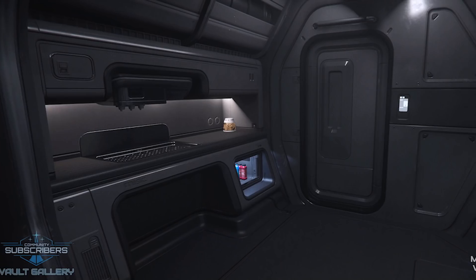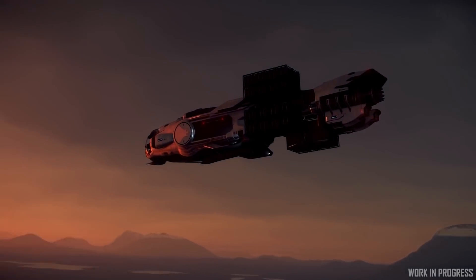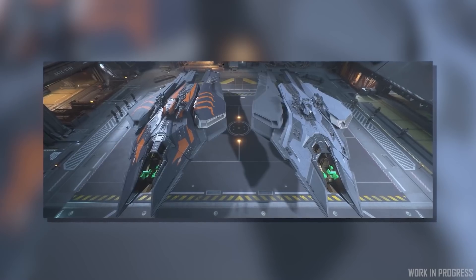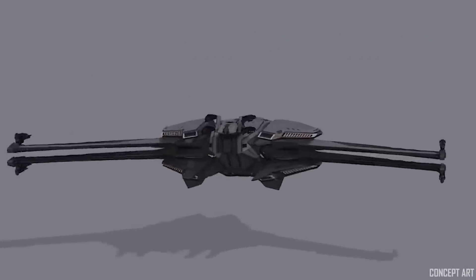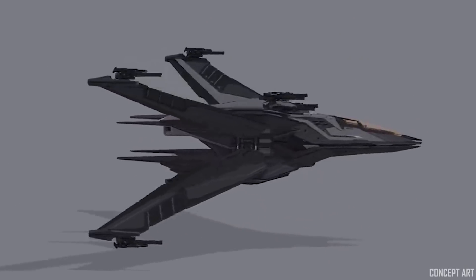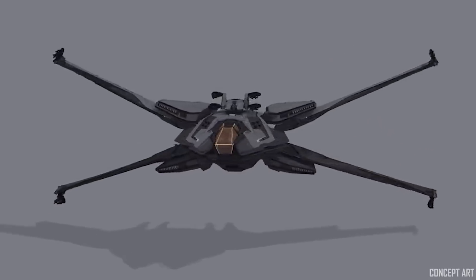The Hull A finalized interior lighting, completed LODs, and worked on the damage pass to allow the ship to receive wear and tear. The Scorpius is close to final art complete with the wings completed and animating, with LOD and damage passes also underway. Both of these ships are one month from scheduled release as of the time of this video.